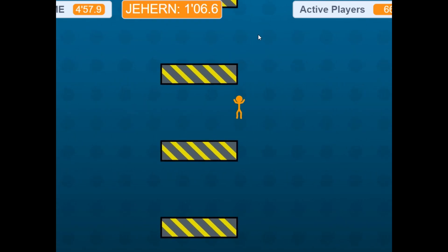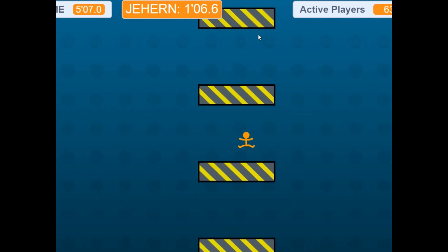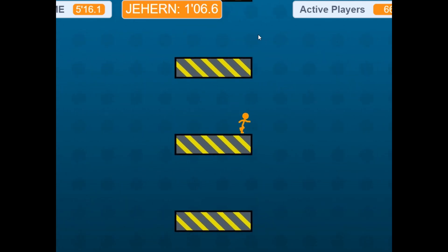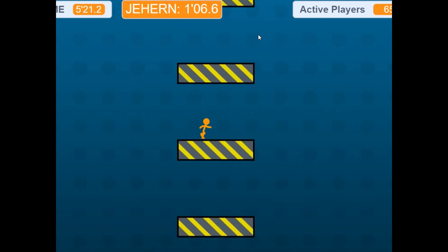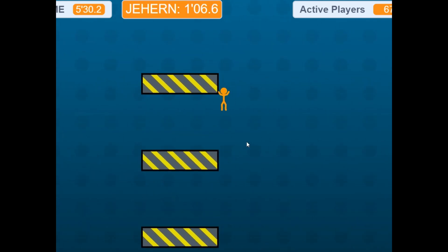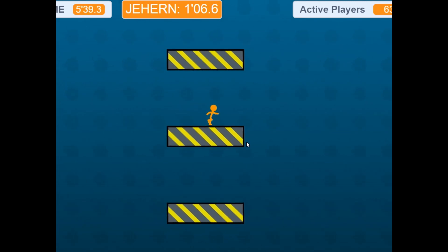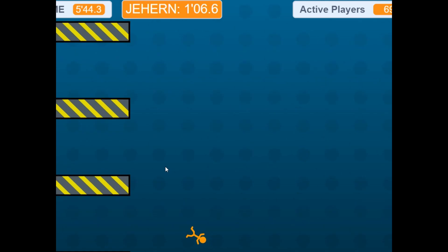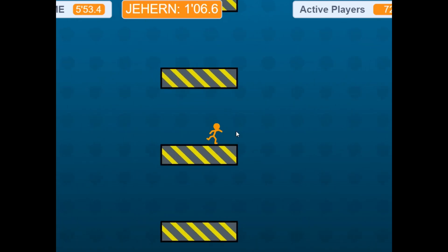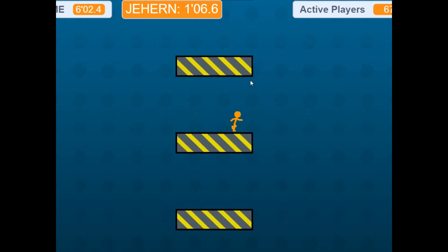Once you've hooked enough back in that you know you're going to land, jump, start running back to the right, and then do it again. The first one is the hardest because of a coyote jump — a little programming window in platform games where as you're falling off, it makes it feel nicer so you can still jump. The problem with the coyote jump is it makes the elevator skip impossible because you lose a little bit of height. So jump around the yellow stripe — that gives you a lot more freedom to hook back at your own pace and you'll almost never get the coyote jump bug. It's ended runs even at my level.